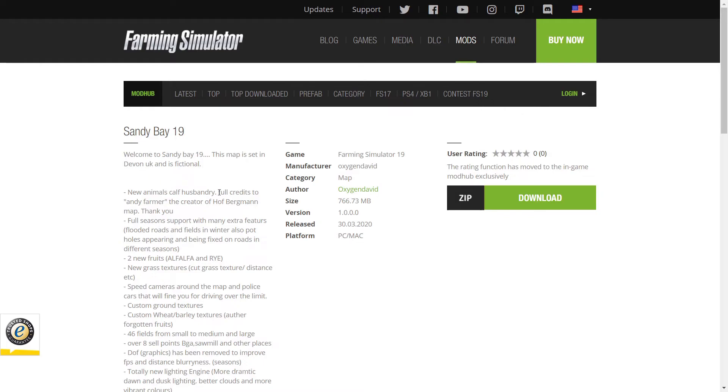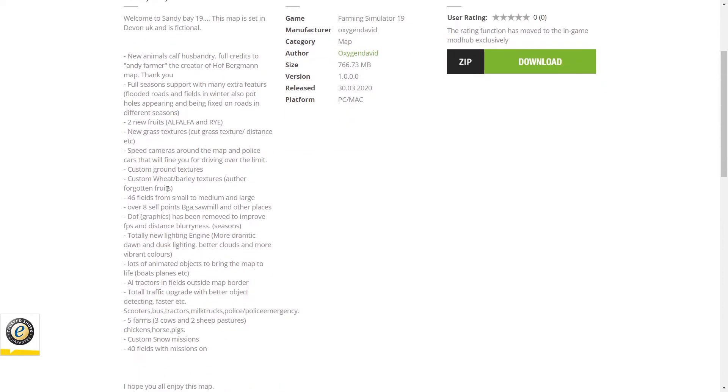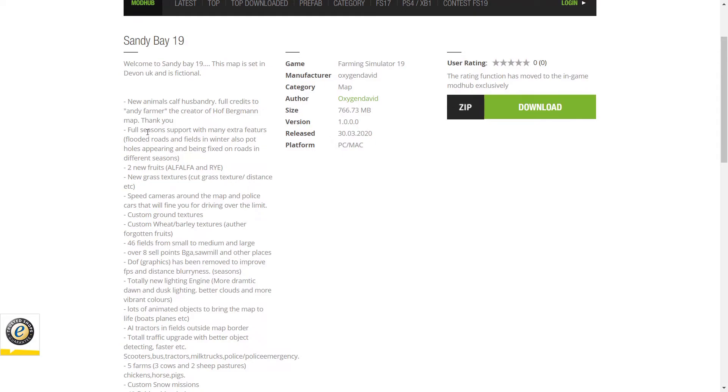So it says welcome to Sandy Bay 19. This map is set in Devon, UK and it's fictional. Here's a bunch of features: new animals, cow husbandry - full credits to Andy Farmer for the creation of the Hoffbergman map. Full season support with many extra features, flooded roads and fields in winter, and also potholes appearing and being fixed.